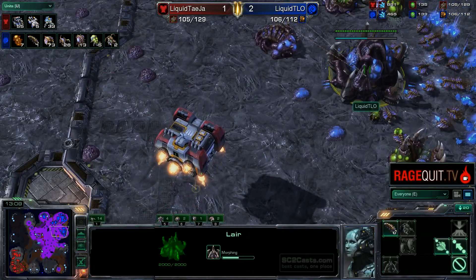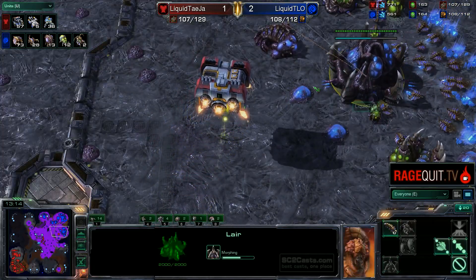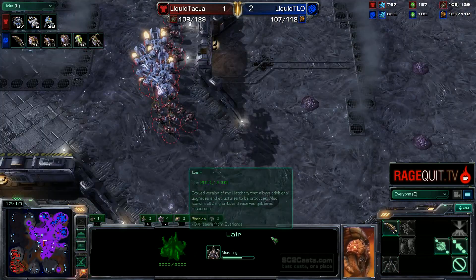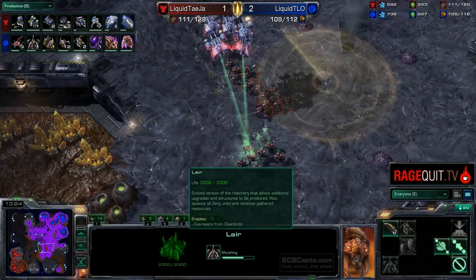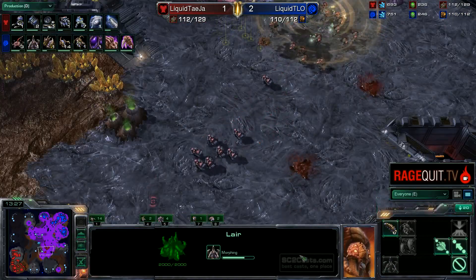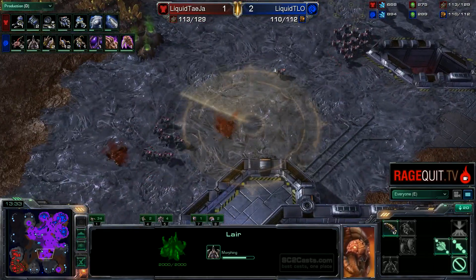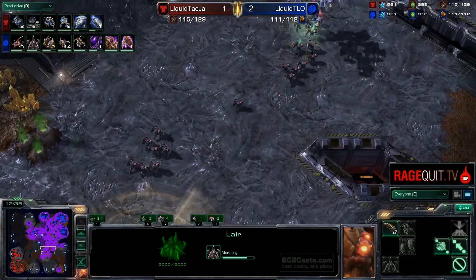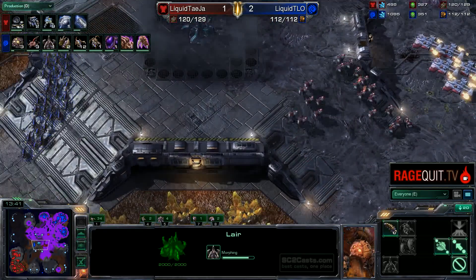The factory is gonna come in. See this hive timing — and maybe this is why he lifts that factory up, so he can see the hive timing. But again, I would much rather prefer just using a scan there. We don't have him producing another factory, so it's still not going to be tank play — just pure bio play. And we have seen Rainbow against B-water just absolutely demolish this play.